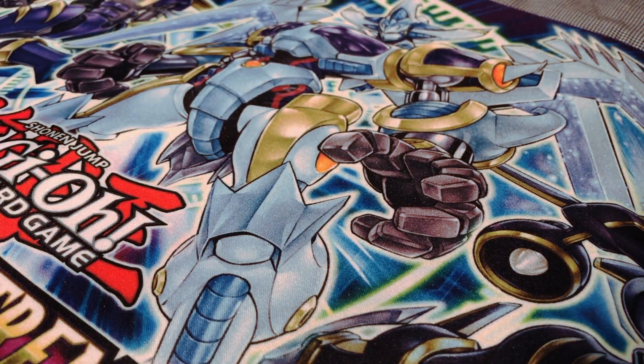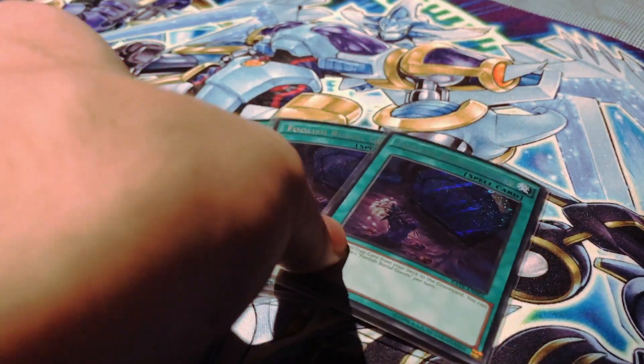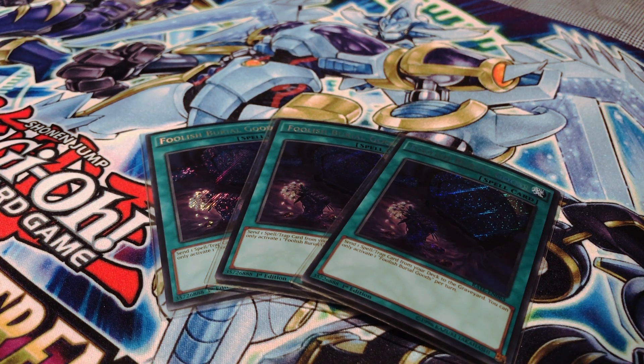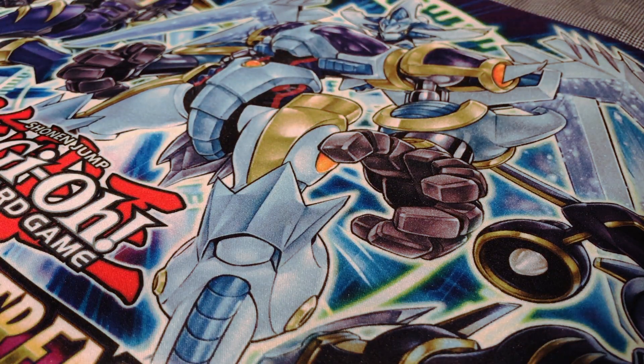I'm playing one of the brand new cards from Raging Tempest — Foolish Burial Goods. Granted, I've never actually been able to resolve all three copies within a duel, and three might be a bit unnecessary. However, the reason I'm running it at three is just for the extra consistency of being able to send Toy Vendor from your deck to the graveyard for an additional search. You can cut this down to two if you really want to.